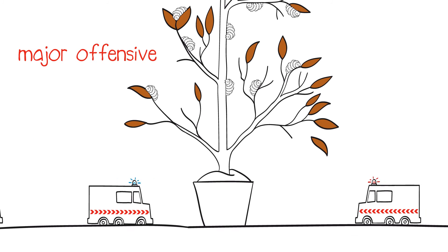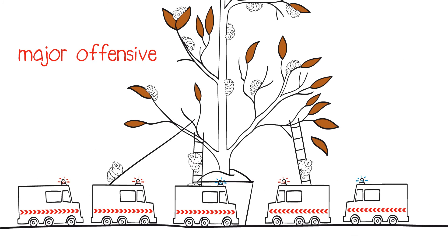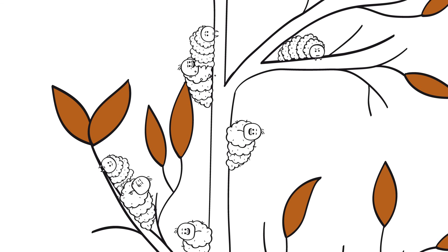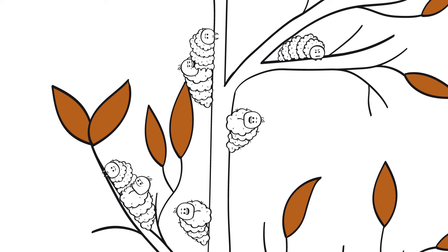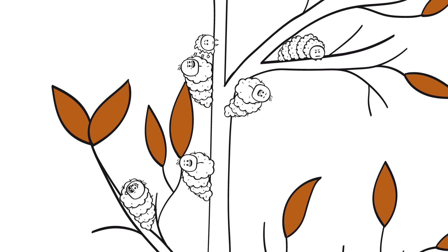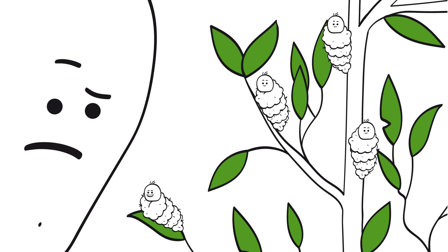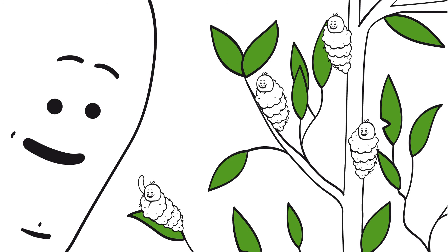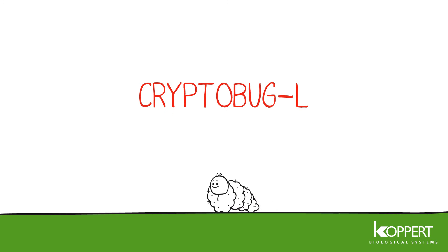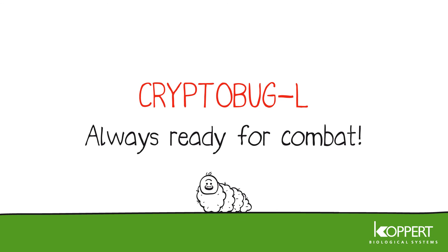A major offensive with multiple attacks yields the best results. In this way, Crypto Bug L offers the most effective form of pest control for mealybugs. The first results are visible in just three days, and the enemy area will be fully secured by Crypto Bug L in a matter of weeks. Mission accomplished — Crypto Bug L, always ready for combat.